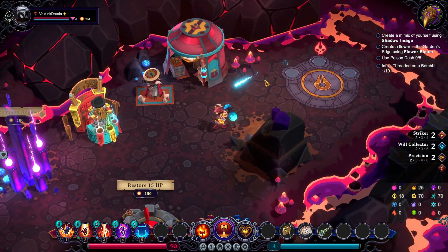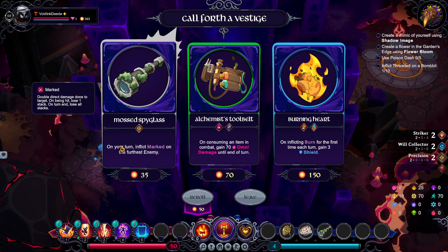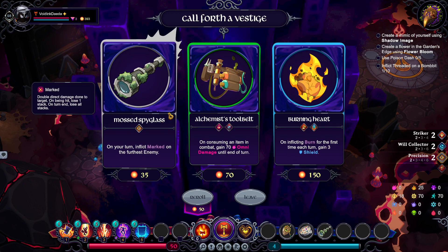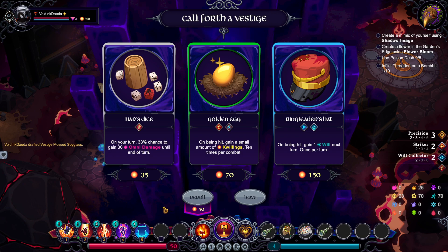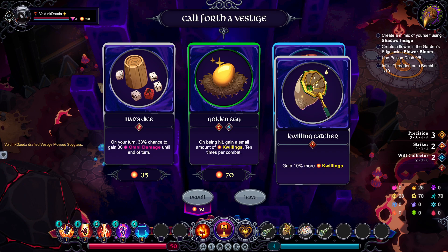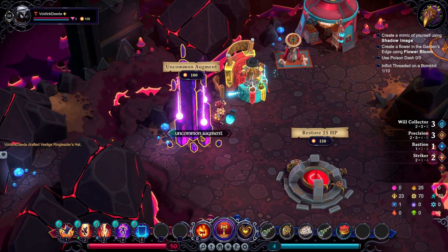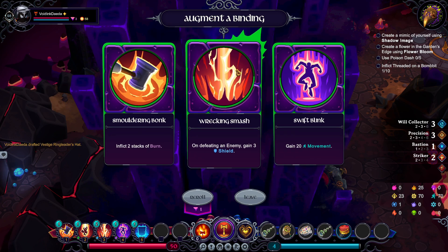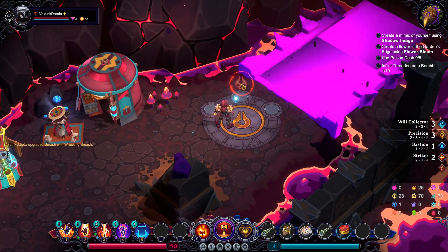It looks like we're finally at the end of this area, so now we have this little shop. We can go ahead and get augments for our bindings, and there'll be a fight waiting for us. Can we get another Moss Spyglass, which will be useful? Gives us another bonus to our position. We have plenty of Quillings to spend here. I like the thought of the Wing Leader's Hat as well. Wrecking Smash could be nice because it gives us defensive options — let's make use of that.